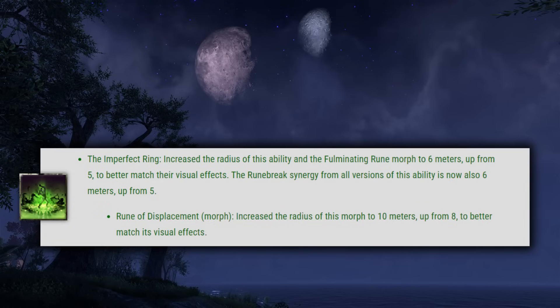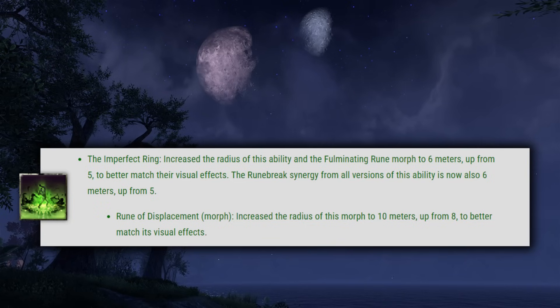Next is the Imperfect Ring. They increased the radius to 6 meters up from 5, including the Synergy. And then on the Rune of Displacement morph, they increased the radius to 10 meters up from 8 — so that is a pretty large AoE pull now.